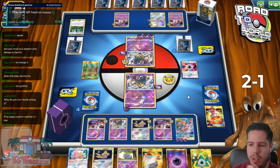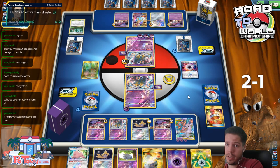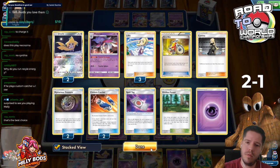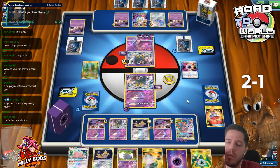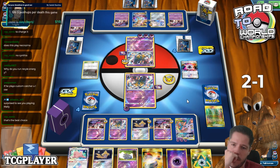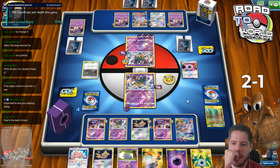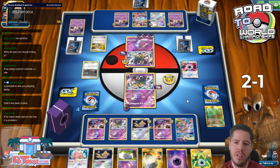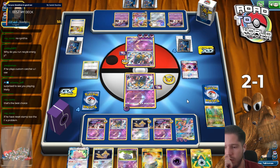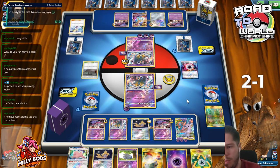I know if he plays Custom Catcher, I lose. He decides to play that guy down. Power Plan doesn't really matter. He's not going to blindly attack, is he? If he gets a KO, I think he wins - I'm pretty sure he wins.